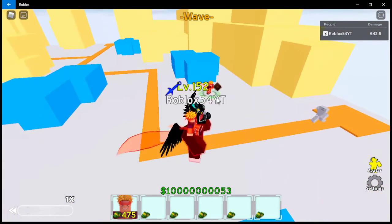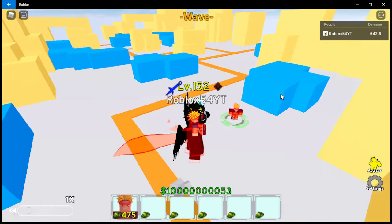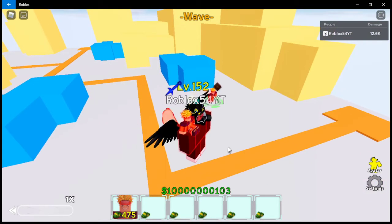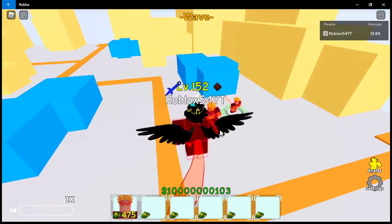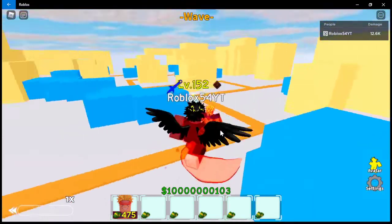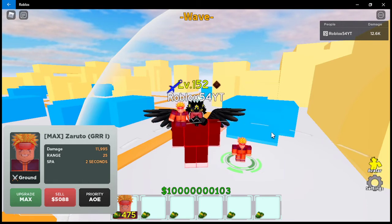One thing is the range stays the same. There we go — all these areas of red are popping up. It's like beams coming up from the ground, kind of like watching something undead or a skeleton coming out of the ground. That's basically the Anger Madness ability. That's the six-star Zaruto GRR1 showcase. If this video was good, guys, please subscribe — I'll see you in the next video, goodbye!